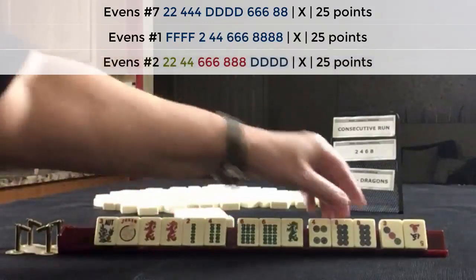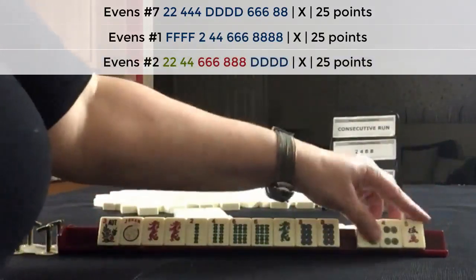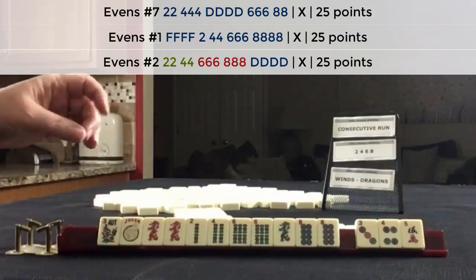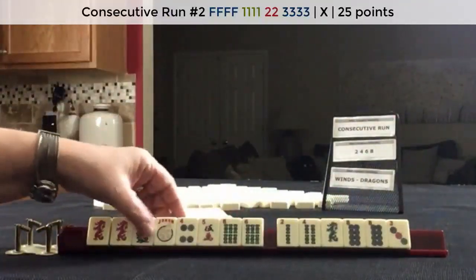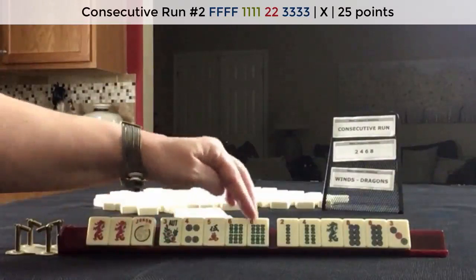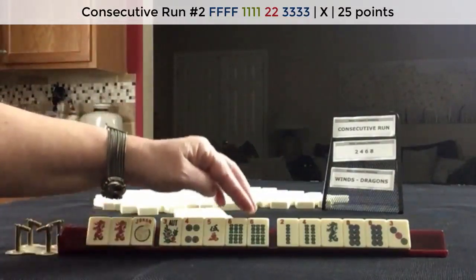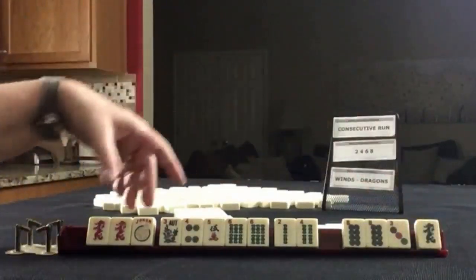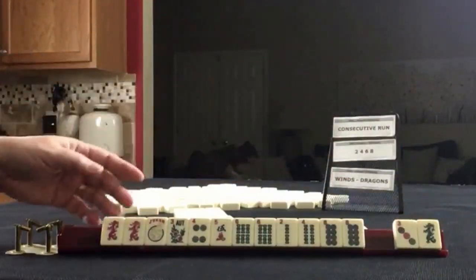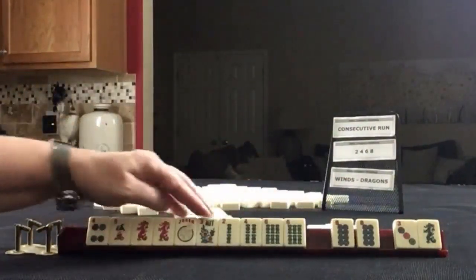Or we could play two, four, six, eight dragon. Let's let the four dot go — this is going to be a little risky. Another thing we could do is play four, five, six — opposite consecutive run. That is a hand on the card here, building around this multiple. We definitely don't need the green dragon, probably, and the three. Two, four, six, eight — two, four, six, eight in one suit.